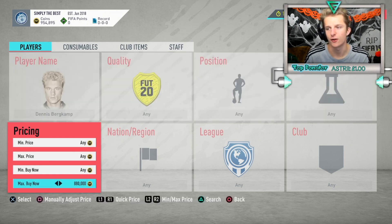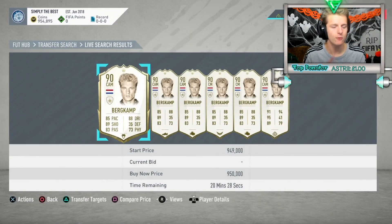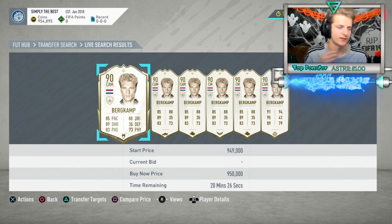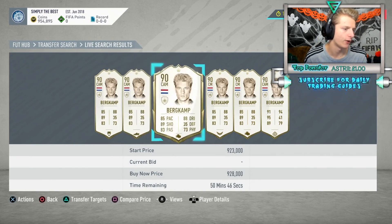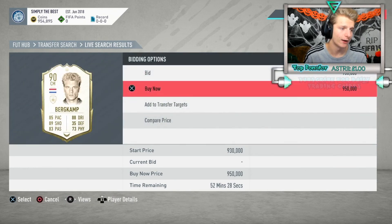You always want to see all the cheapest cards on the market, even if there's no deal. Say I search Burkamp and the cheapest is now 950K - that could be the new cheapest selling price. I'd add it to transfer targets and wait to see if it sells for 950K or not.